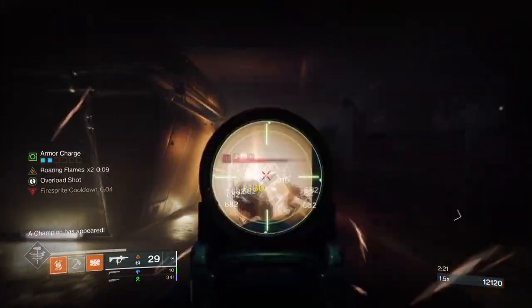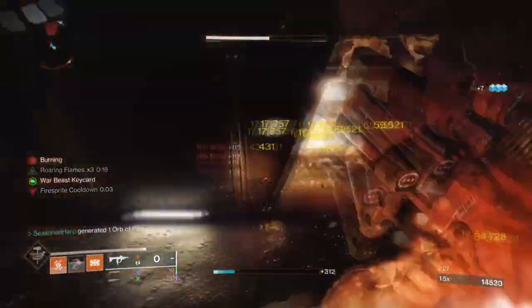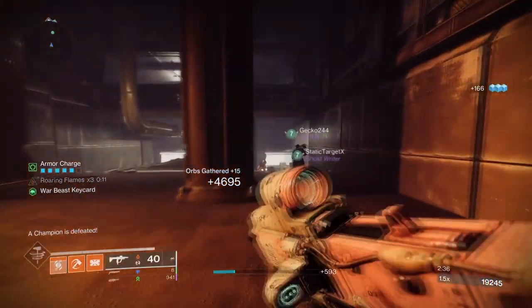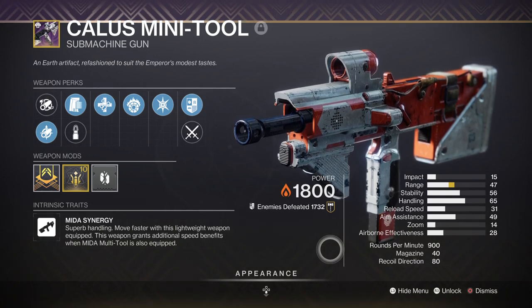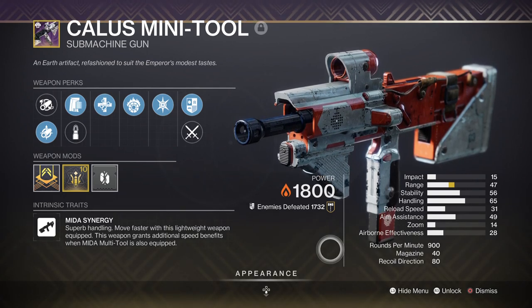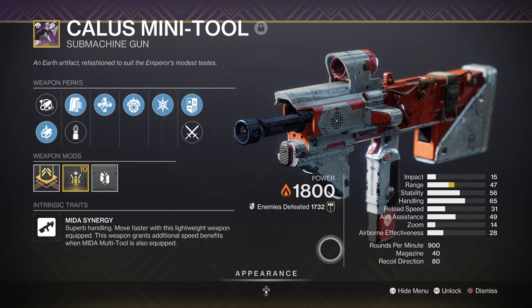The weapons being used will need to have Incandescent on them so that we can create scorch from kills and also use it to trigger ignitions via grenades and melee. This feeds back into the many abilities we have that utilise the scorch effect, so anything is fine as long as it has Incandescent on it. The Calus Mini-Tool is a great Incandescent option if you have the right roll. Although not many people can get that weapon now, there are many other weapons you can chase that can get the roll as well, such as Zaouli's Bane, Stag Kato, 46, Reachery's Path, and the BXR-55 Battler. The last one can be farmed and easily gotten in god roll form after some leveling.